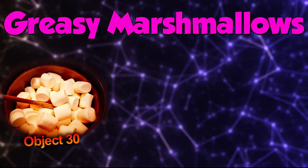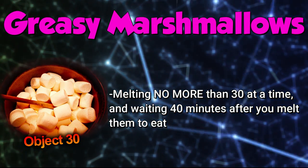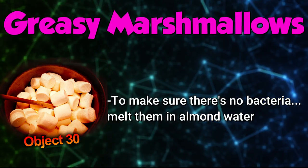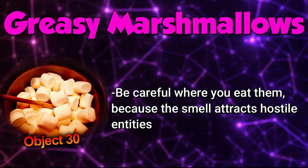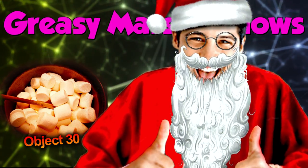In order to safely consume these things, you've got to take the right precautions: melt no more than 30 at a time and wait around 40 minutes after melting them to eat them, just to make sure they're fully melted and free of bacteria. Melt them down in almond water. Also, be careful where you eat them, specifically because the scent actually attracts hostile entities.